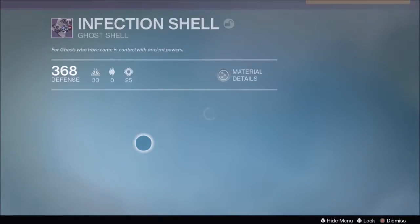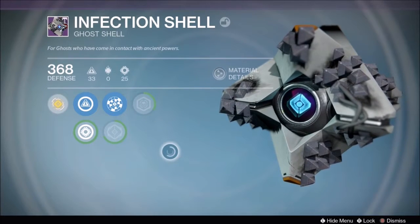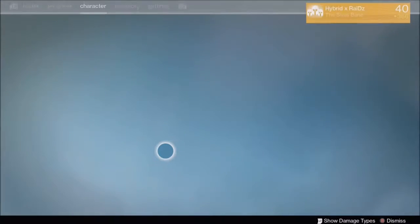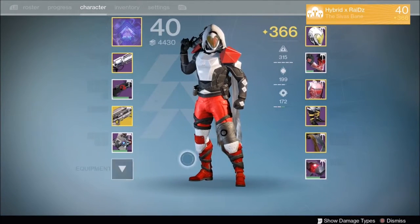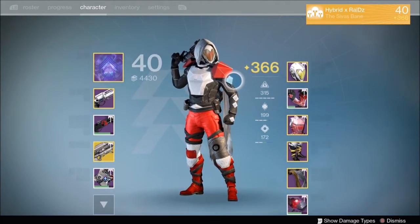For my ghosts, I got the Infection Shell, which is the shell you get from the raid — looks pretty cool. I also got the Iron Song Shell, which you get from the Iron Book. I forgot what level you have to hit, but yeah.